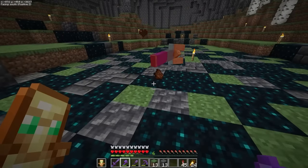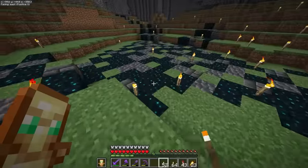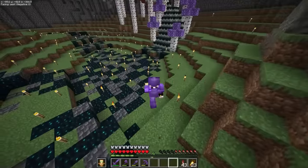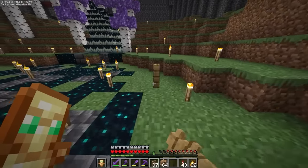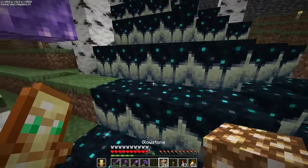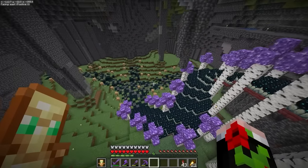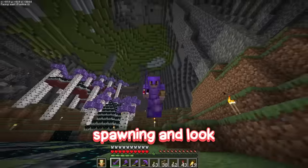Before we continue on with any more building, we really need to stop these mobs spawning in. We could just spam torches everywhere, which will definitely stop mobs spawning, but it looks so bad. The other idea I've had is to put up some glowstone lamps, since they'll still emit enough light to stop monsters from appearing. Oh, these do not look better than the torches.